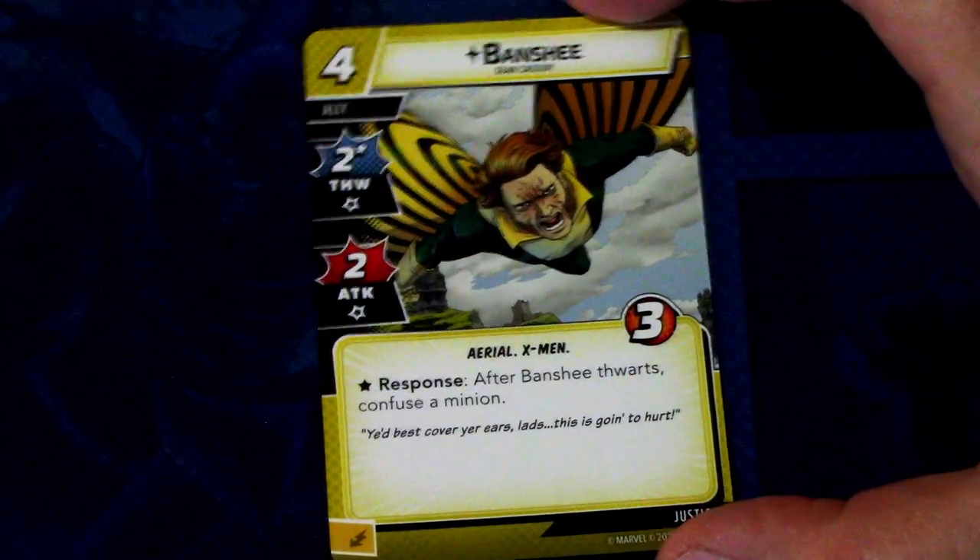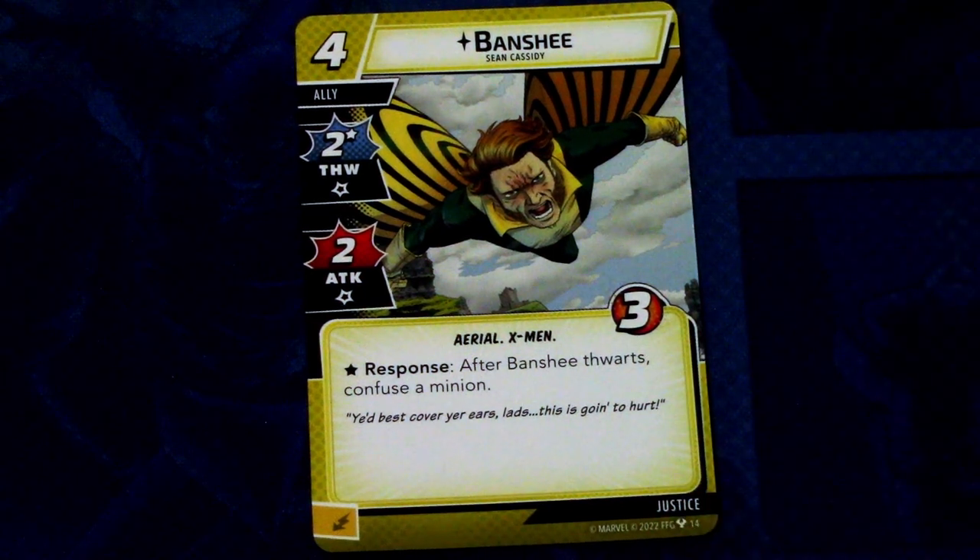Now let's look at the Justice cards that come in the Phoenix Hero Pack. First off we have Banshee, a 3-cost ally with 2 thwart and 0 attack, with the Aerial and X-Men traits, and 3 hit points. Response: after Banshee thwarts, deal 2 damage to a minion. This can be committed as an energy resource. Nothing too special, but having some attack presence on a Justice ally is a nice touch.